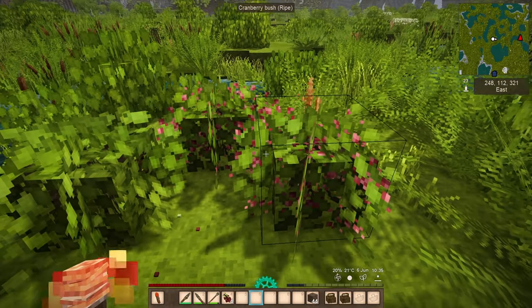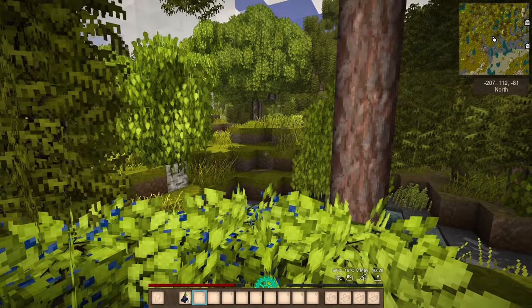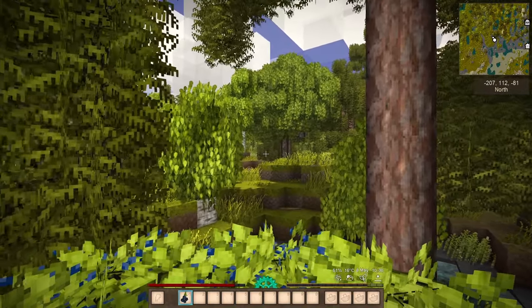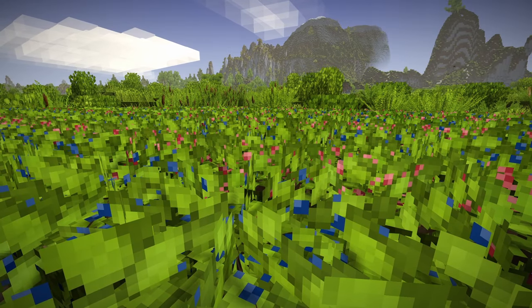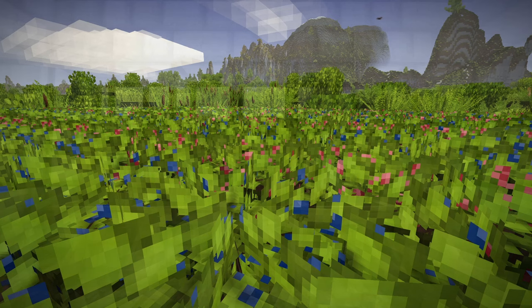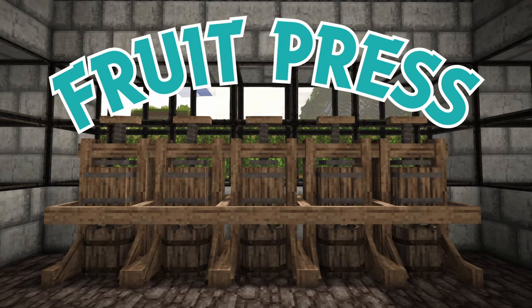Fruit, and more specifically berries, are my go-to summertime food in Vintage Story. You don't have to cook them or prepare them in any way — just pick them and stuff them in your mouth. These little berries of life have saved me so many times. Did you know there's a next level when it comes to berries? You can press them — not like in books. You craft a machine that presses the berries. It's called a fruit press. Smart name. Let's press some berries.